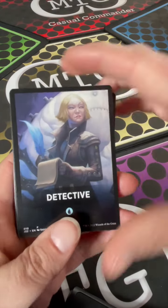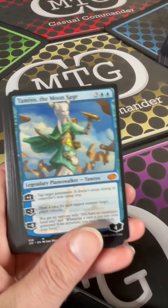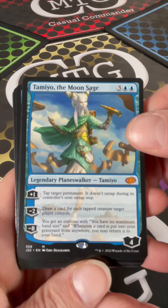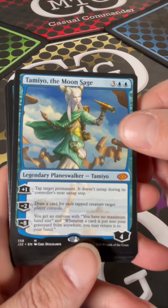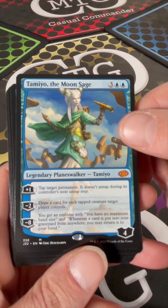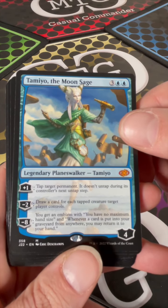This is the Detective pack — big swing with Tamio the Moon Sage, the legendary planeswalker. Tap target permanent; it doesn't untap during its controller's next untap step for a plus one. A minus two ability lets you draw a card for each tapped creature target player controls.